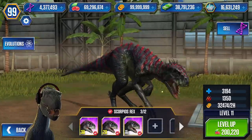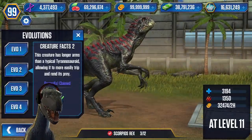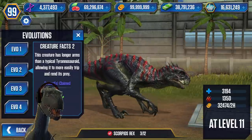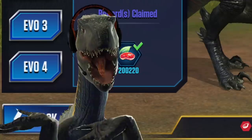The second evolution description reads: this creature has longer arms than a typical tyrannosaurid, allowing it to more easily trip and rend its prey. Scary — just like me, look at my arms right here, they're going crazy!